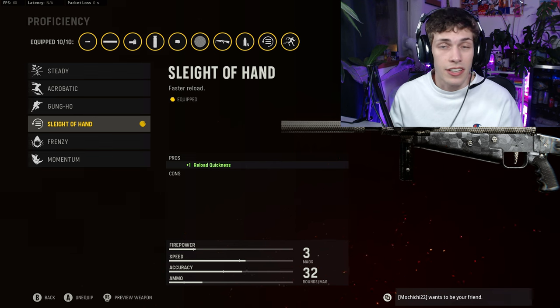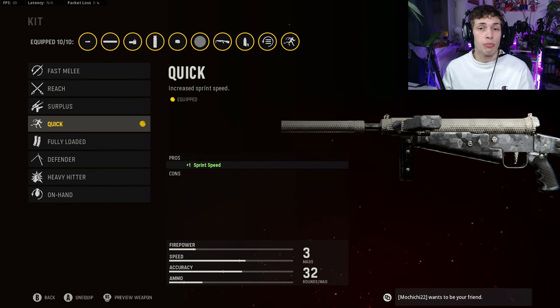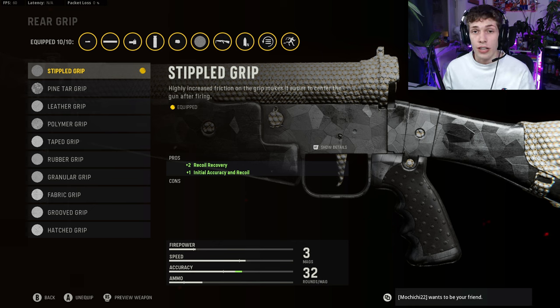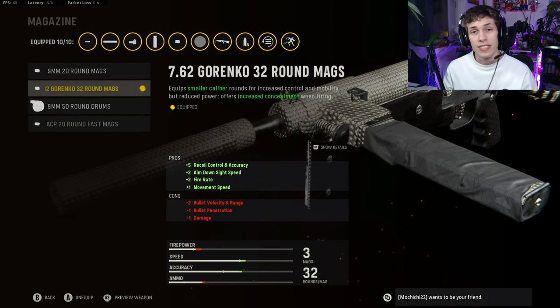For the kit, to improve overall movement speed, do the Quick kit. You could also do Fully Loaded if you find yourself running out of ammo, but I just run the Munitions Box. For the rear grip, to make sure we hit our first shots — there's literally almost no ammo in this weapon so you've got to be accurate — the Stipple grip is going to make your first shots very accurate.